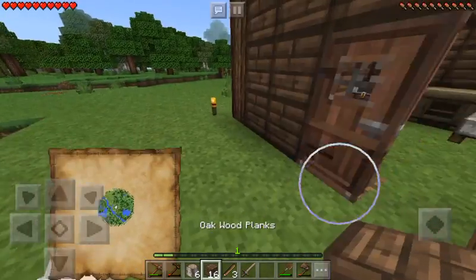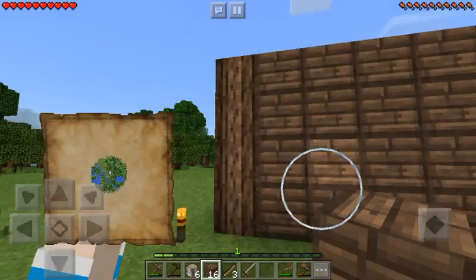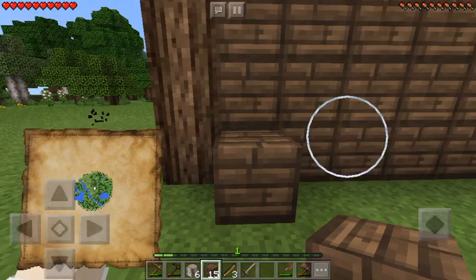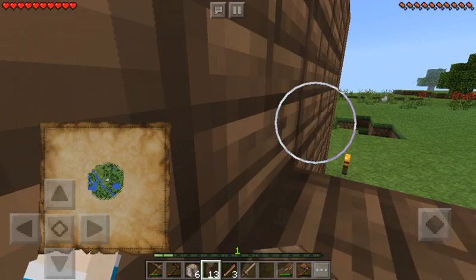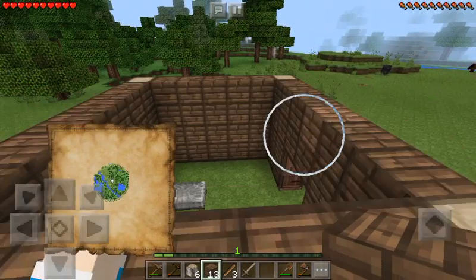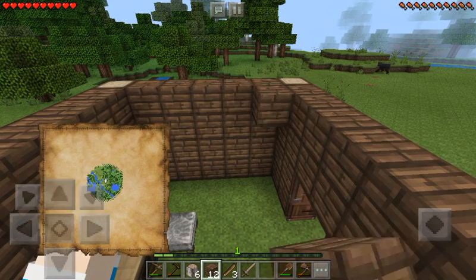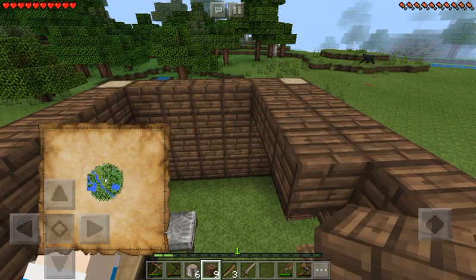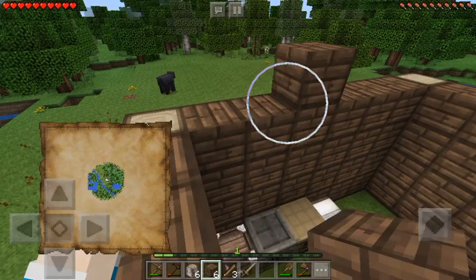Let me just — I think I can just get up here by doing this. I'm making some stairs. Lovely. And we can just fill this in if I don't fall anyways. There we go. And I don't think we have enough so I have to get more.